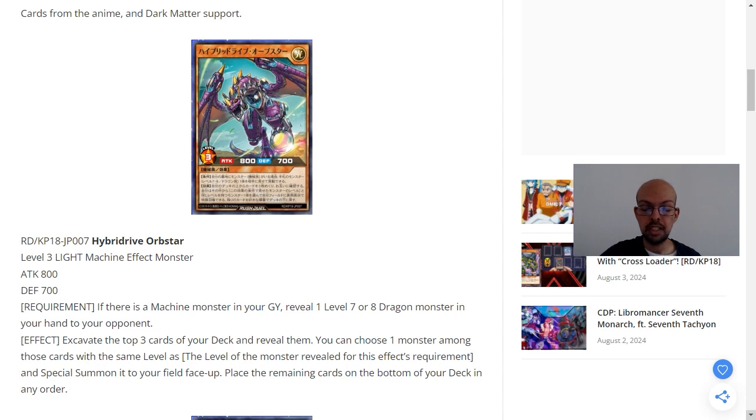Hybrid Drive Orb Star is a level 3 machine-type effect monster with 800 attack and 700 defense. The requirement is if there is a machine monster in your graveyard, reveal one level 7 or 8 dragon monster in your hand to your opponent. The effect: excavate the top 3 cards of your deck and reveal them. You can choose one monster among those cards with the same level as the monster revealed for this effect's requirement, and special summon it to your field face up. Place the remaining cards on the bottom of your deck in any order.